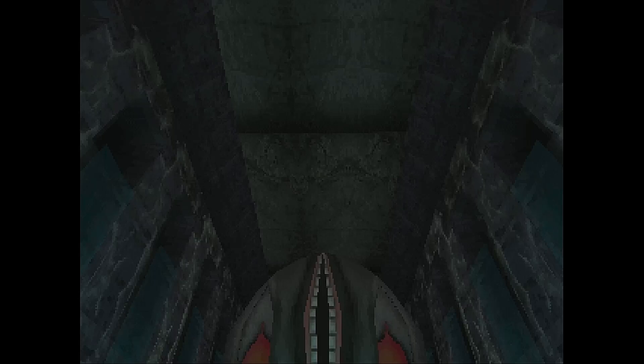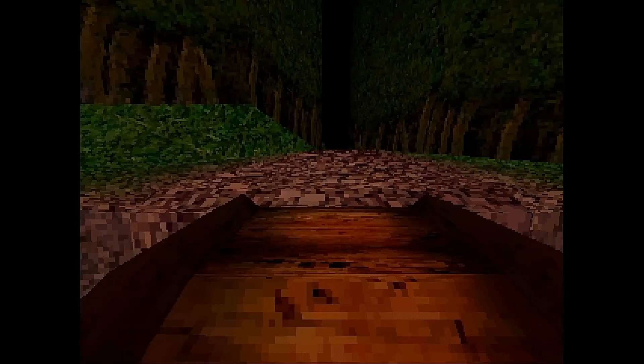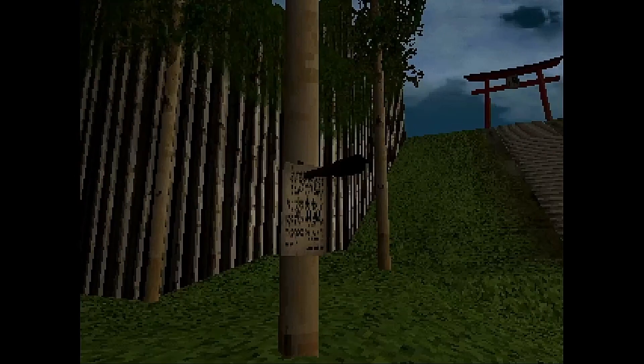Throughout this walkthrough I'm going to be referring to this first area as the hub. To start with we're going to be heading over to the right and crossing this bridge into the lake area, and these first few steps are a setup for several of the game's endings. After entering the lake area, head to this tree on the left and grab the knife, then head up the stairs and across the bridge of lilies to the house in the center, where you then need to sleep in the bed to enter the nightmare version of the lake.